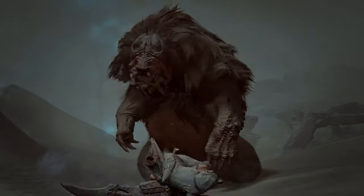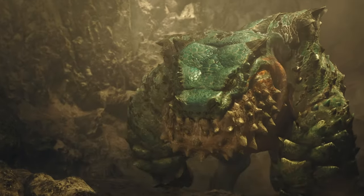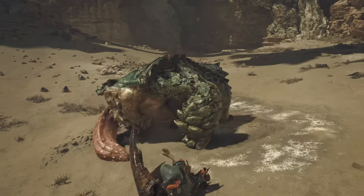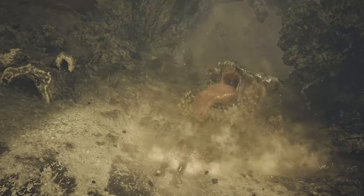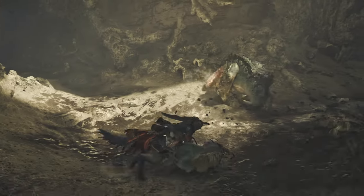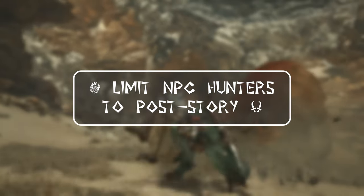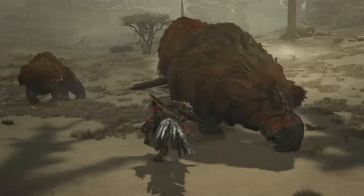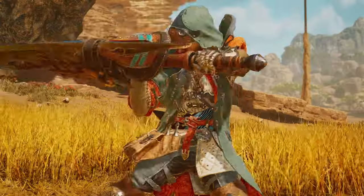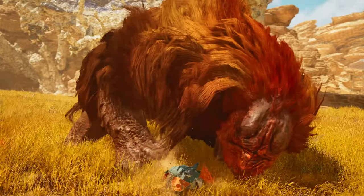With the addition of the NPC hunter helper characters in Sunbreak that could also be used offline, many people found them to be supremely helpful in clearing the late game afflicted monsters when playing either solo or offline. It shouldn't be a real surprise to anybody to see these guys returning in Monster Hunter Wilds. We also know that you will be able to turn them on or off, so you can still hunt solo or with randoms via an SOS flare when you're playing online. However, I would really like to see these guys limited to certain story hunts. One of the key draws of the Monster Hunter franchise as a whole is overcoming a difficult hunt by slowly learning the monster and improving one hunt at a time.